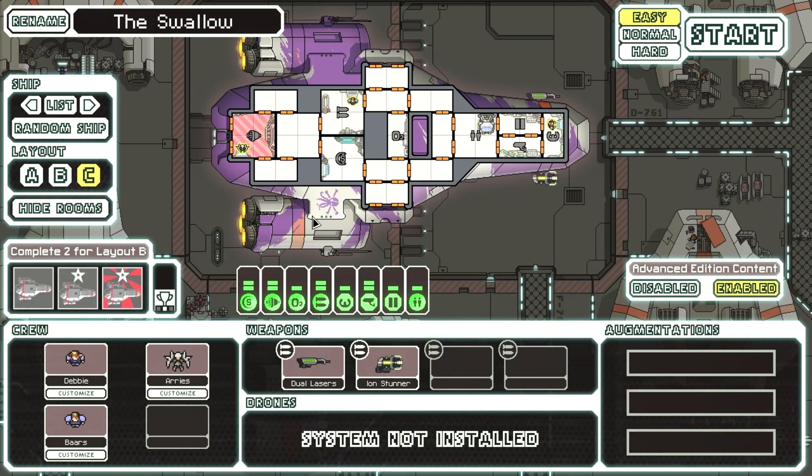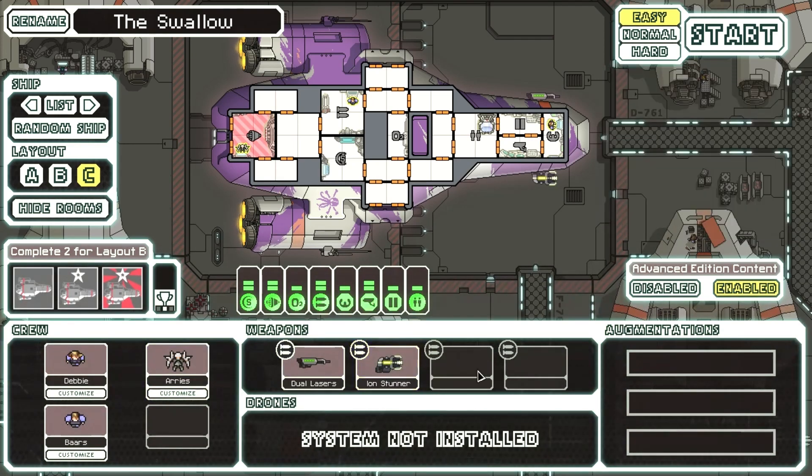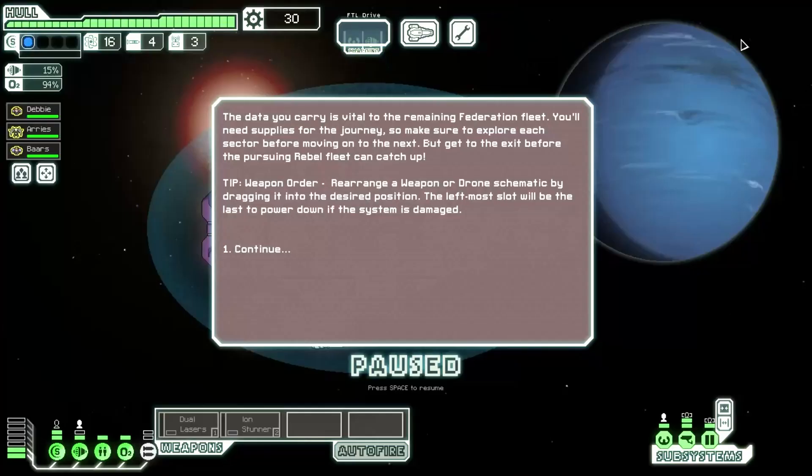It even comes complete with the pirate emblem. It has two human crew members, one Lanius crew member, dual lasers, and an ion stunner. As always, I'm going to be playing on easy difficulty with advanced edition content enabled. And with that, let us begin.